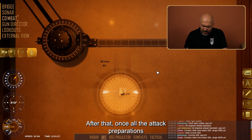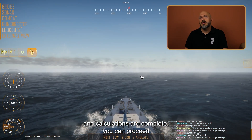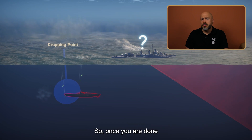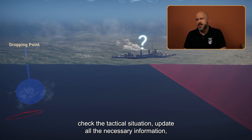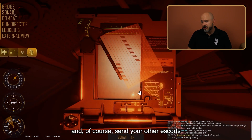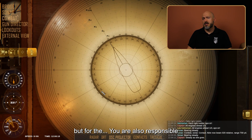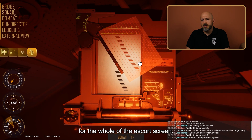Through analysis of these movements, you can make a plan to engage your contact. Once all attack preparations and calculations are complete, you can proceed to engage the target and drop your depth charges on it. Once you are done with your opponent, you can again check the tactical situation, update all necessary information, and send your other escorts to attack — because you are responsible not only for your own destroyer, but for the whole escort screen.